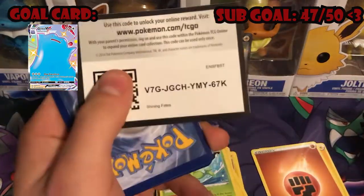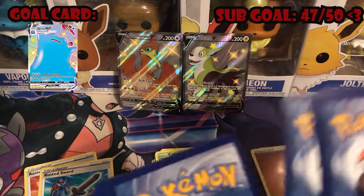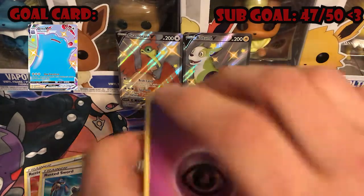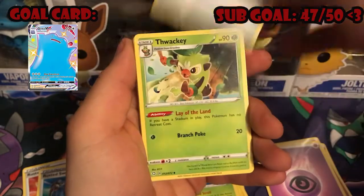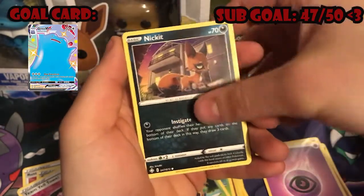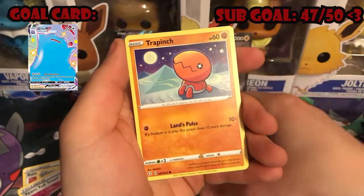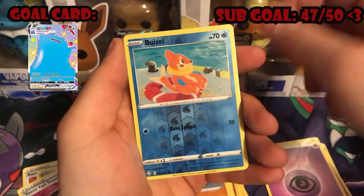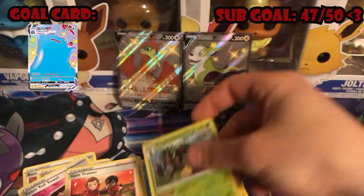Code card. Four card trick — Psychic Energy, Team Yell Grunt, Thwacky, Gym Trainer, Nickit, Buizel, Shinx, Koffing, Trapinch, reverse holo Buizel, and a holo Rillaboom.